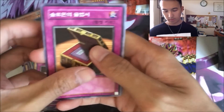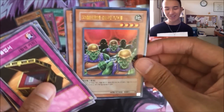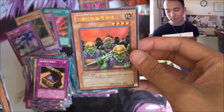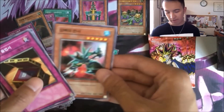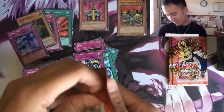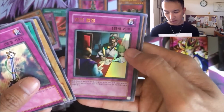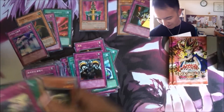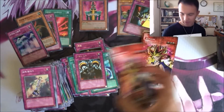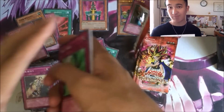We got our first ultra — Goblin Attack Force! The first strongest four-star monster. Of course it does have that drawback of going into defense position after it attacks, but they just get tired. So yeah, we still have one more chance for a second ultra. Oh, Ceasefire — our second and last ultra rare! Still a pretty awesome opening, I'm happy. We got four more packs left; I don't think there's any more foils, but we'll just open these and see.